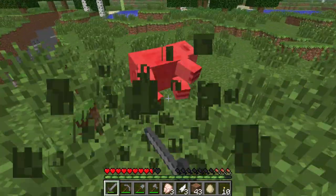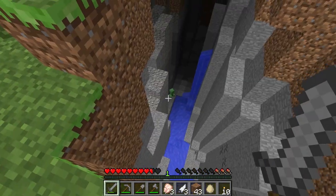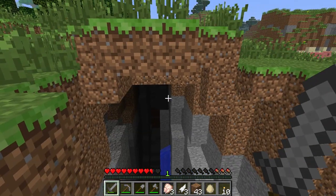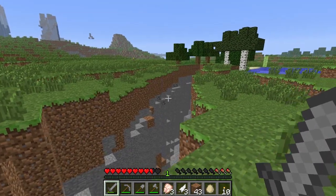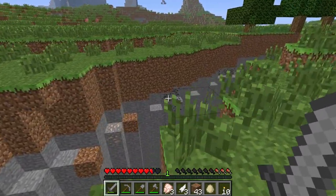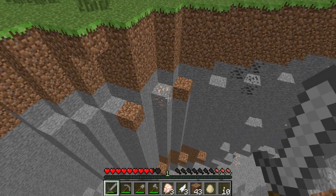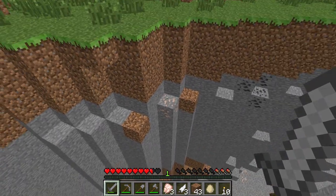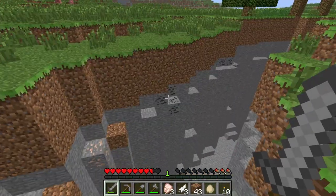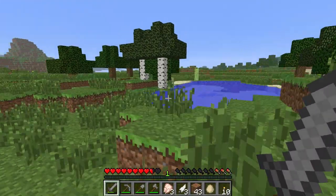Let's just kill another pig. Look at this ravine — there's a creeper down there. Probably don't want to go down there, but I can see some coal in the walls. You can tell the coal by the little black dots. And also iron right there, which you can tell by those colored dots. So we've got iron there, iron down there, and coal there. We're going to have to come back to this really soon.